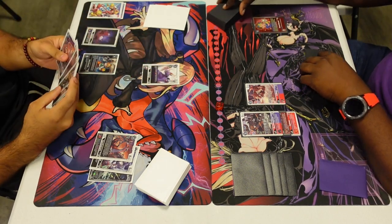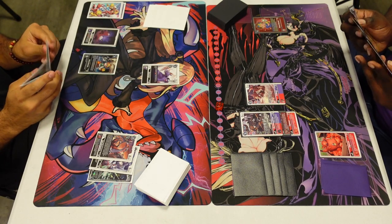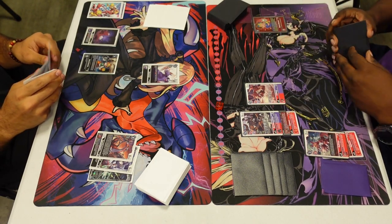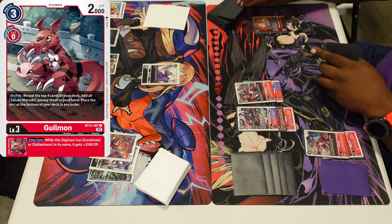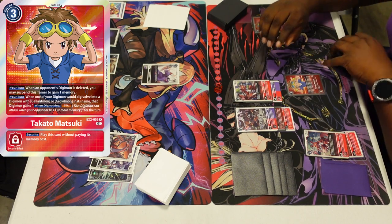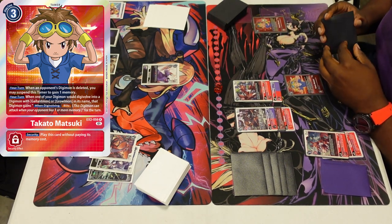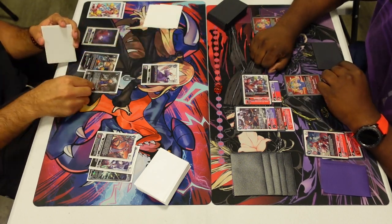I'm going to play a Dormon to pass the turn, basically discarding and X-Antibody, drawing two. My hand is absolutely terrible right now because I'm basically just passing with no rookie in the breeding area. Our opponent is going to free-play a Takado with the BT12 Guilmon.